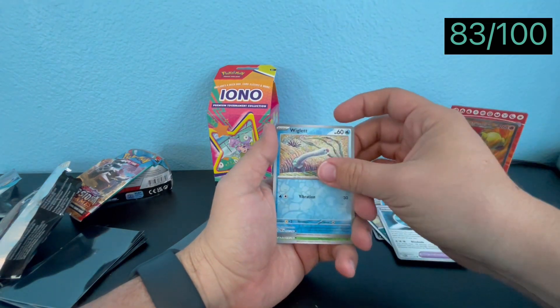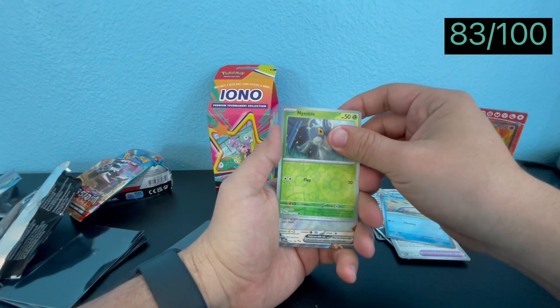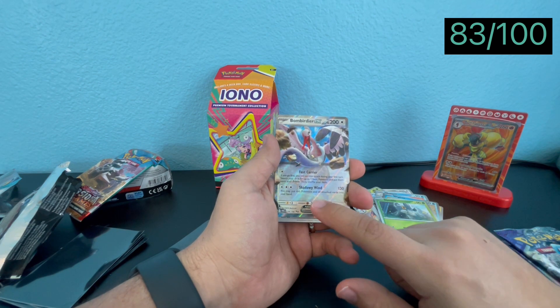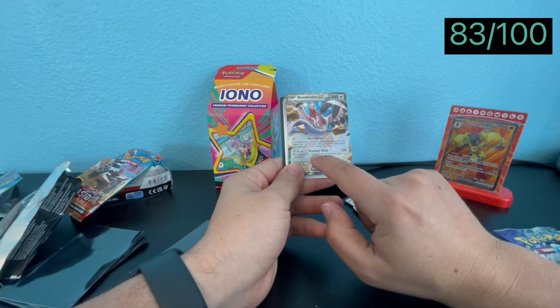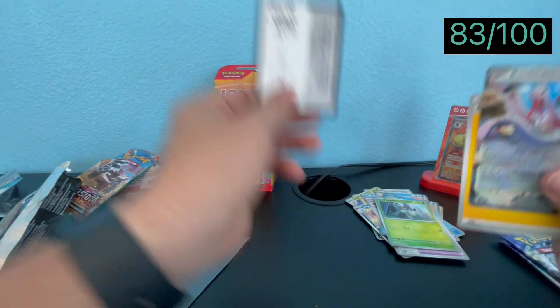Technical Machine... we got Bumbardier EX. I've actually been seeing this card in the Lugia V-Star deck in Japan. I'm going to put it to the side. Its ability lets you put this Pokémon and all attached cards back into your hand.